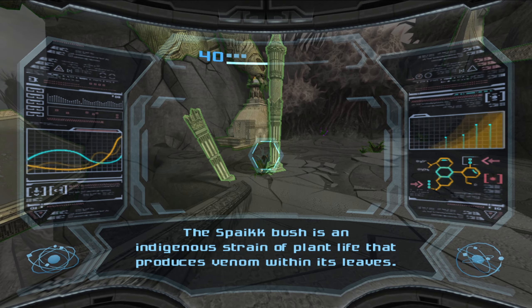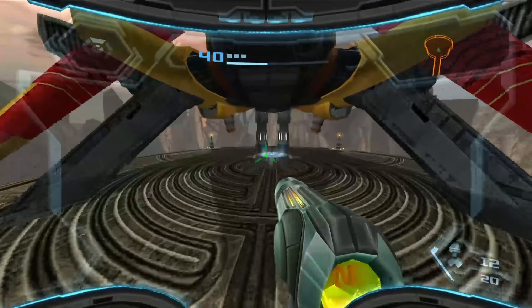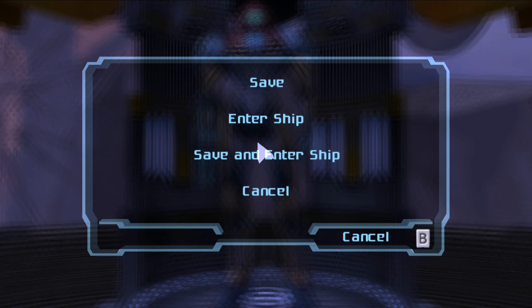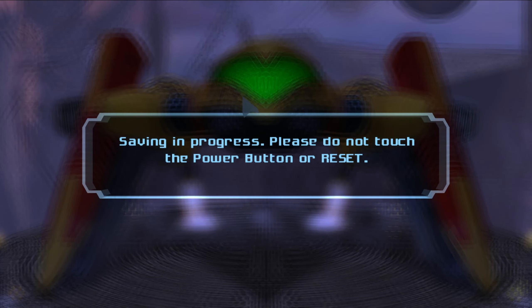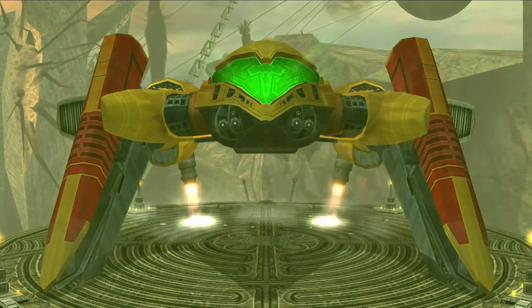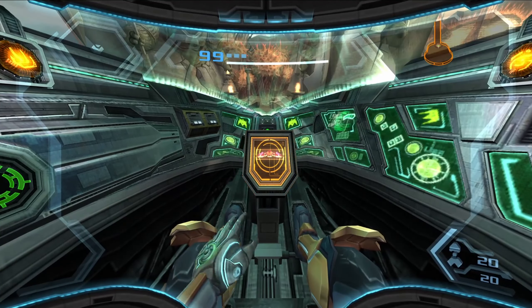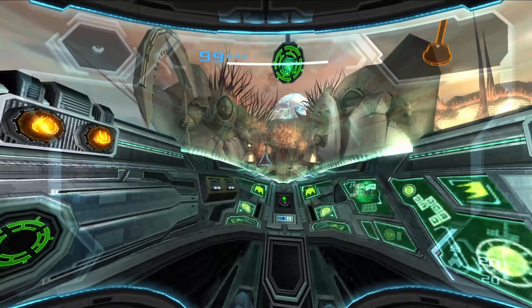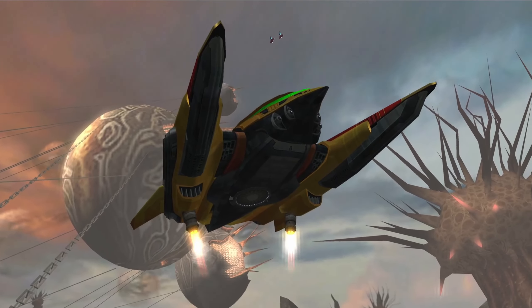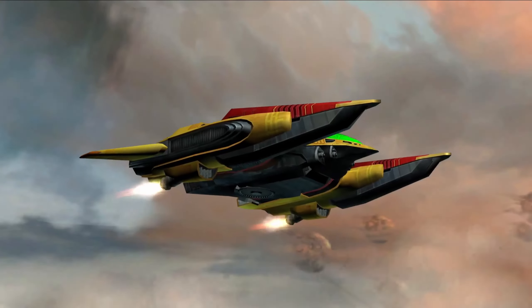The spayak bush is an indigenous strain of plant life that produces venom within its leaves - in other words, do not touch it unless you want to get hurt. So let's just get the hell out of here immediately. Let's just go ahead and save. Even though I rely on save states, that's probably gonna screw me in the long run because I might get to the point where save states cause the game to become unstable over time due to never actually refreshing its state. Let's get out of this area - not out of the planet. It's time for the next part of Bryyo. First a nice little transitional cutscene to mask the loading screens.